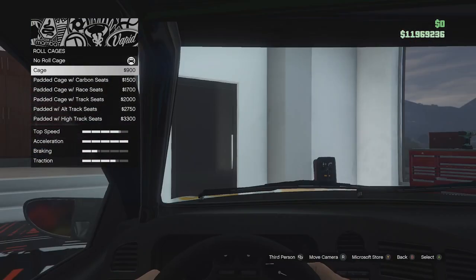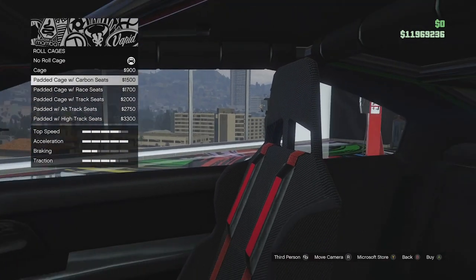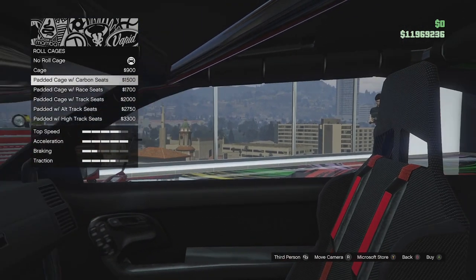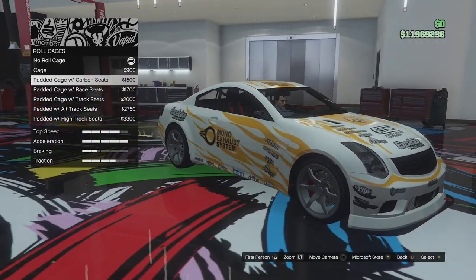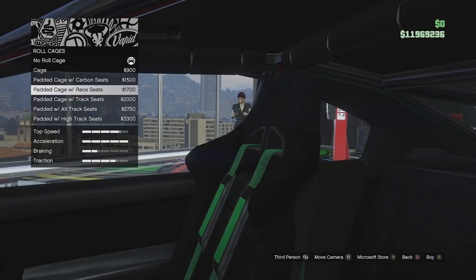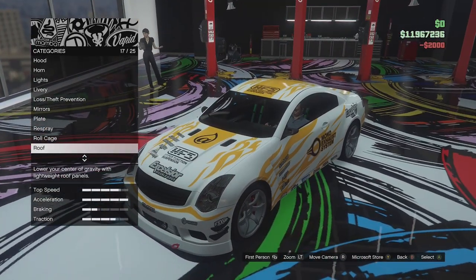We can add a cage to this thing. We've got a standard cage, a padded cage with carbon seats, race seats, track seats, and those in different colours — all padded. Since we're kind of going for a race car build, we should probably go with a cage. I'm going to go for this one — it looks quite good with the green seatbelts and the green harness.